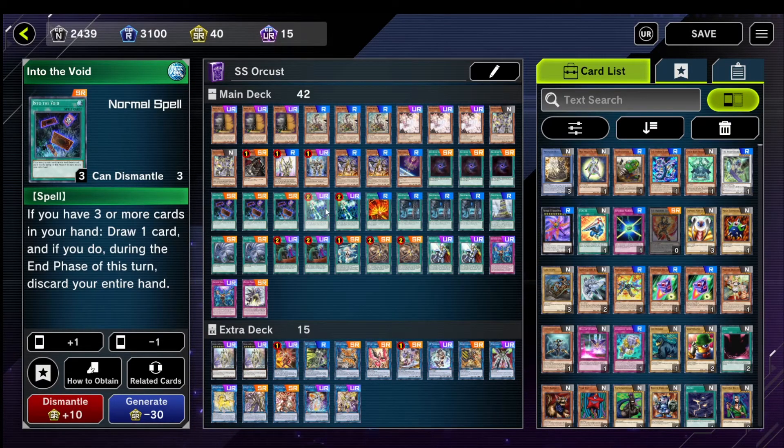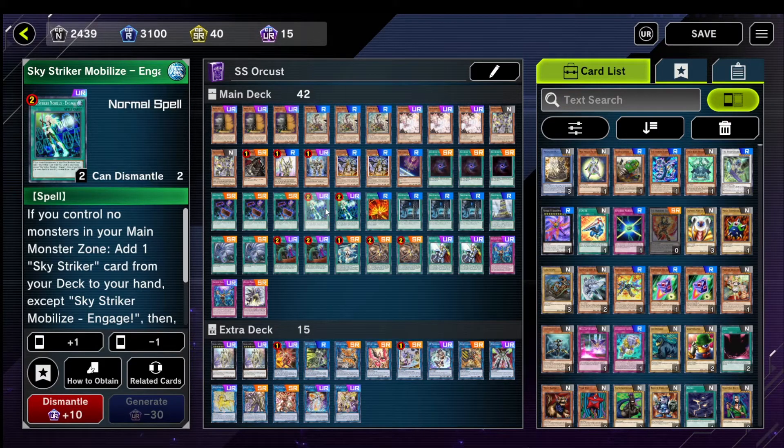Engage is my favorite card in the deck. You resolve all your other spells first — your Allures, your Upstarts if you have them — then you just Engage. Add Widow Anchor, draw a card. Or Engage into Drones, into Kagari, Engage again, Engage for a Widow Anchor, draw another card. You draw like 4 cards. This card is nuts. So definitely 2 Engage — if you can play 3, play 3.